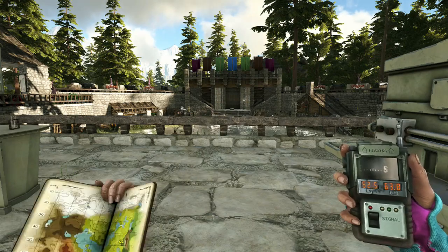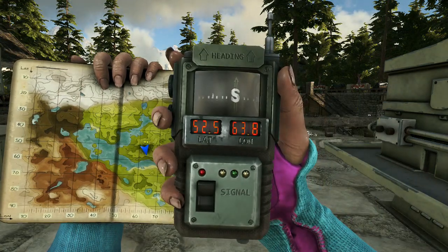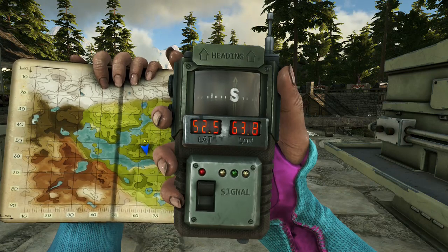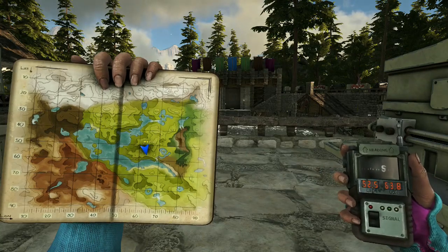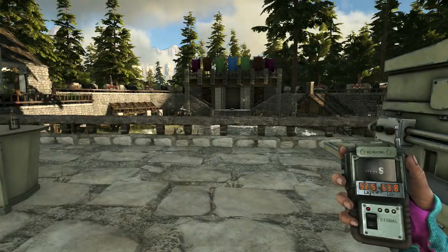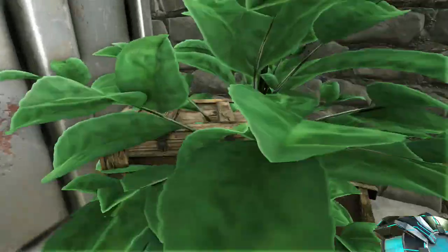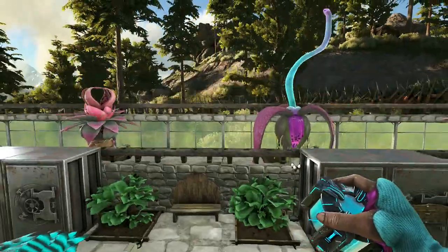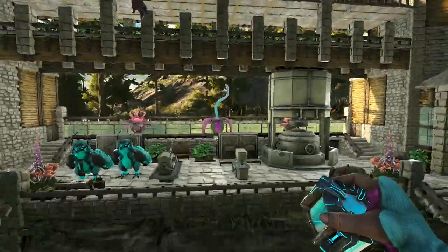For those of you who stayed for the giveaway, it will be on our Valguero server which is 1101, and the location is 52.5, 63.8. You can see the arrow on the map — we're on the right page, down near the middle area. We're at a small castle surrounding a pond. If you manage to get there, there'll be a box, and you'll need the pin code that was shown somewhere in the video to access it.